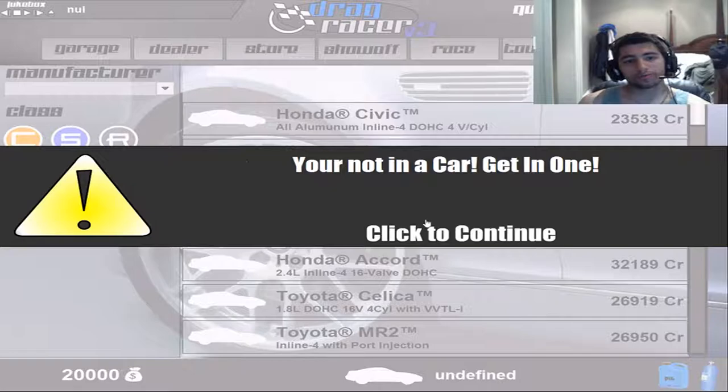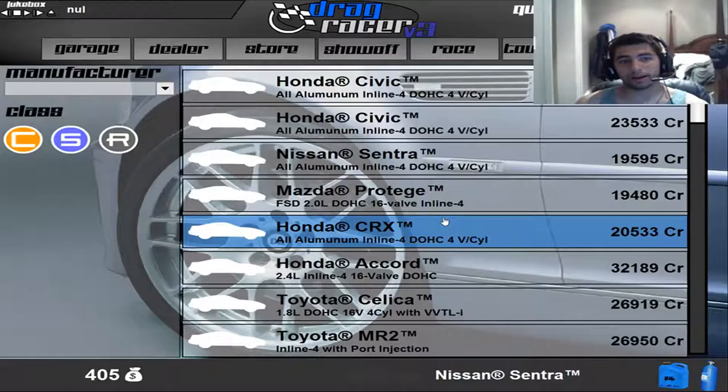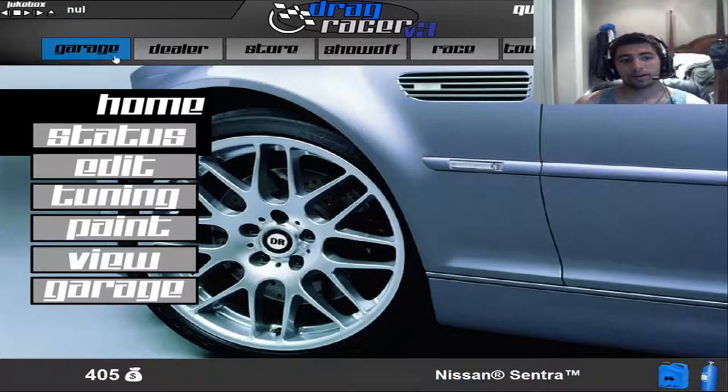So you can go to the store, and I think eventually I unlock the option of buying a different engine, which I'll probably do right away. I'm gonna get the Nissan - yeah, I'm gonna get the Nissan, so let's go ahead and buy that.